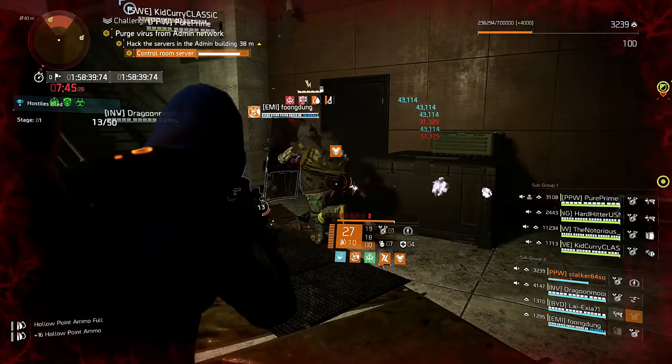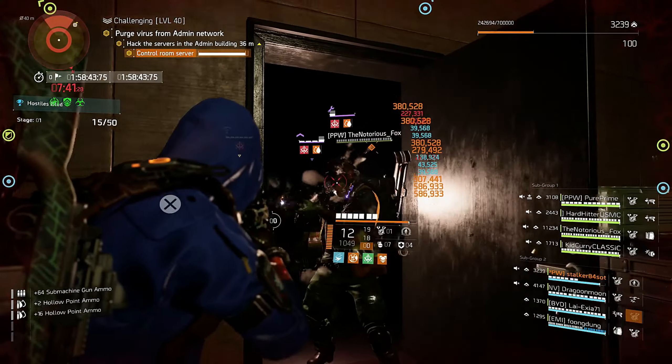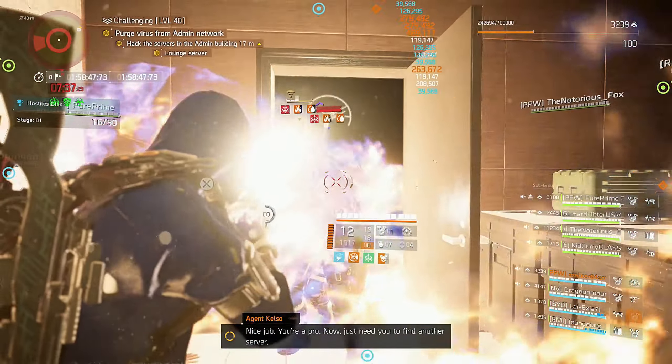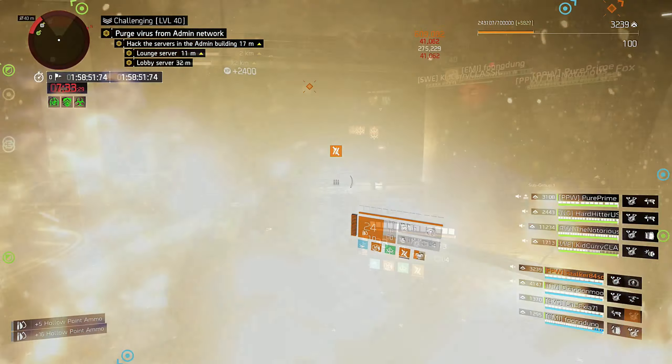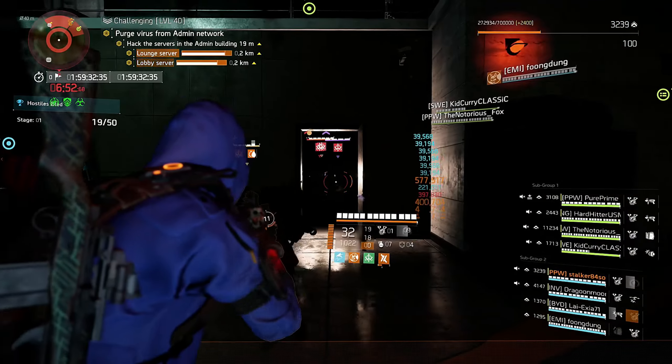I tried this strategy in Countdown and on my first run I had 44 bleeded hostiles, on the second run I had 42 bleeded hostiles, and on the third run 41 bleeded hostiles. The trick is not to focus on kills — leave that to your team — but just try to bleed as many hostiles as possible.